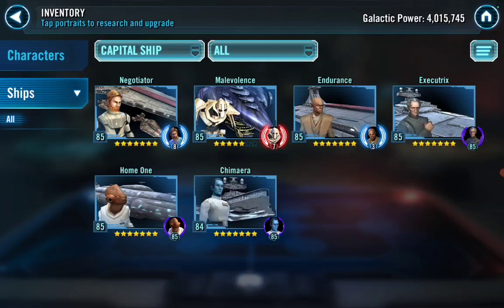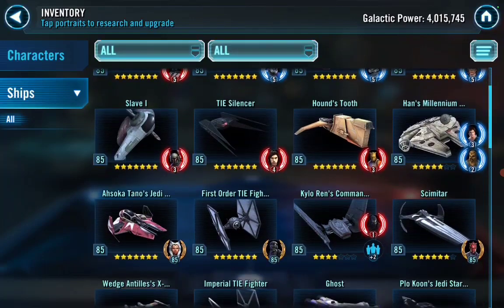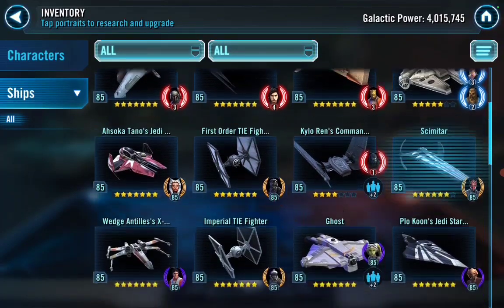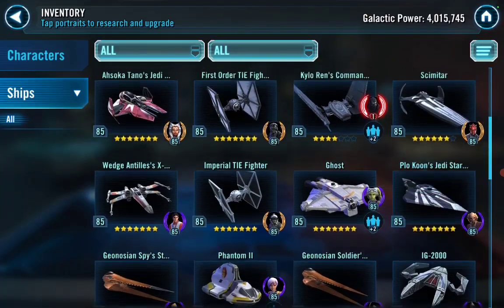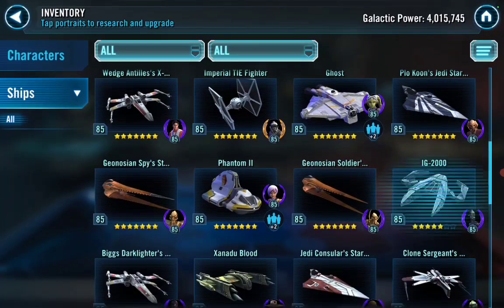He's slowly grinding Malevolence further. He said the hardest ship to farm is probably the Rebel Y-Wing. We all know fleet is a nasty grind because we're trying to focus on characters so much. I always recommend Negotiator, Han's Millennium Falcon, and Houndstooth. He's got some First Order ships — good job. Get Finalizer; people in my Discord can use it to take out Executor. He's probably going for SLKR.